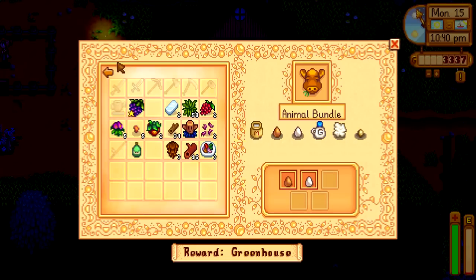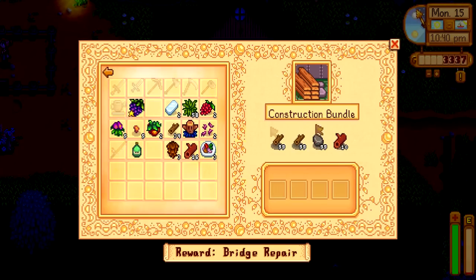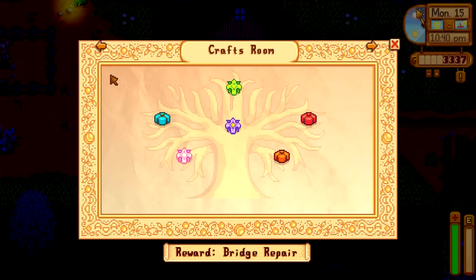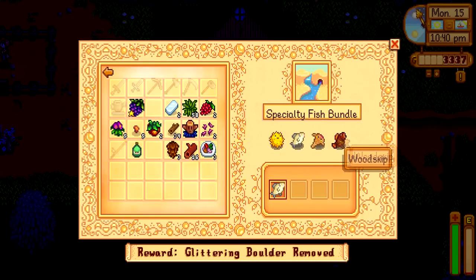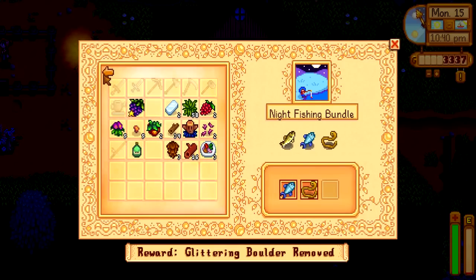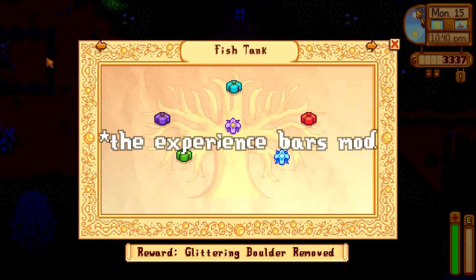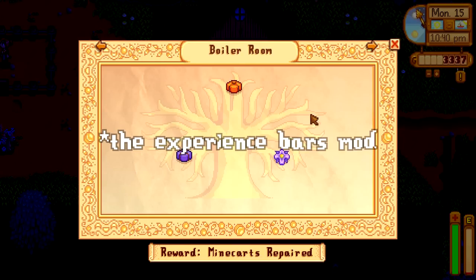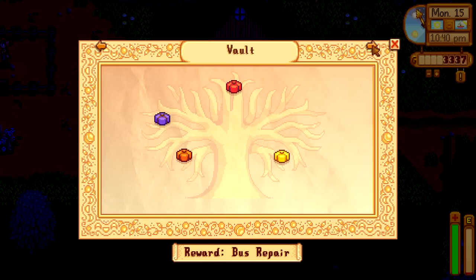Artisan bundle — no. We could probably also do the construction bundle really easily now since we have hardwood, plenty of stone, and the wood — we just need to grab it and that would be done. There's also a specialty fish we can catch in the secret woods. We should go fish some more just to level up. I'm a little sad I don't have the mod that shows progress bars for leveling up — I miss that.